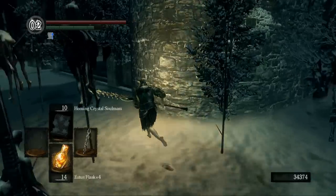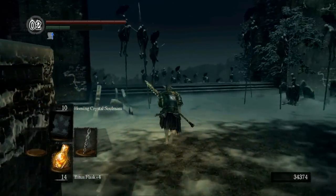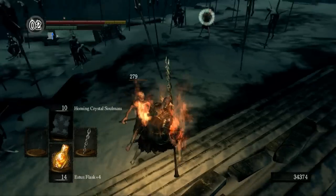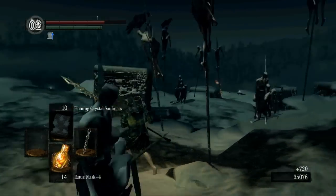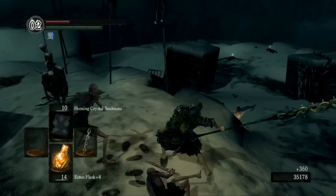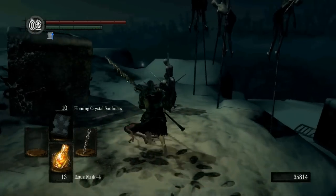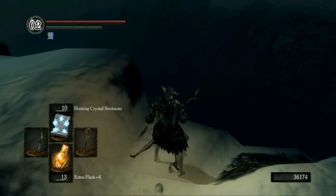I also wanted to take out King Jeremiah because his set is actually really good. The gloves have some impressive defense for four gloves - pretty high value for their weight. Right here I underestimated these hollows a lot, which just goes to show you in Dark Souls if you underestimate enemies no matter who they are, they can screw you over. Just not paying attention to my surroundings, making a fool of myself.